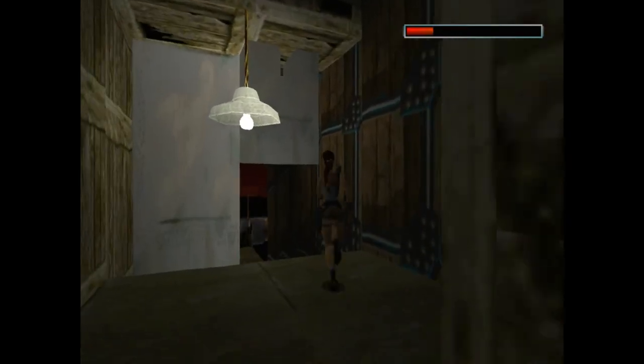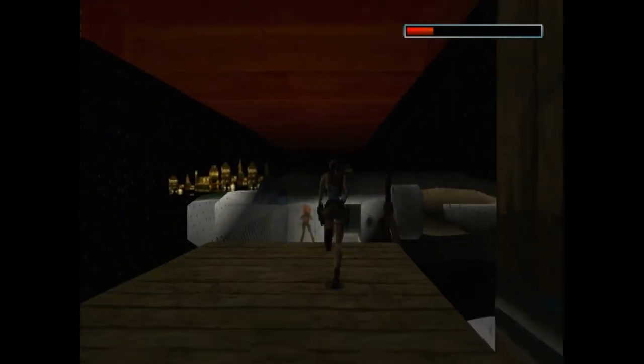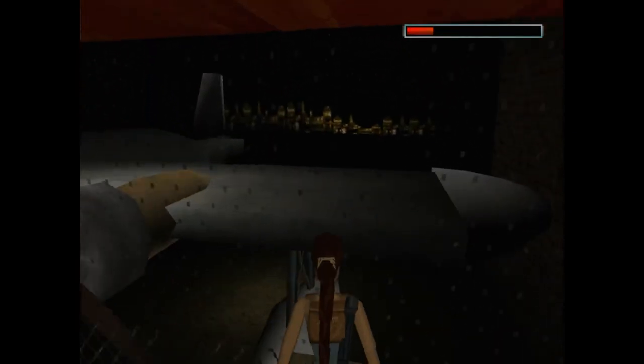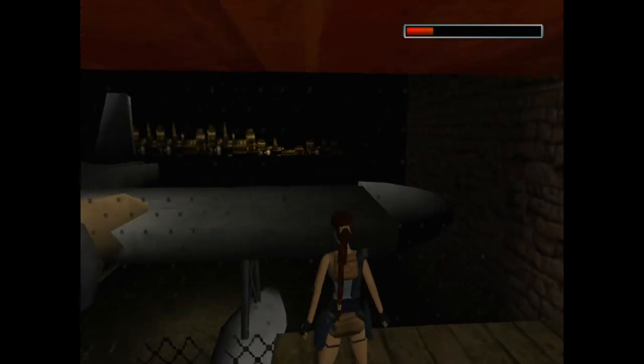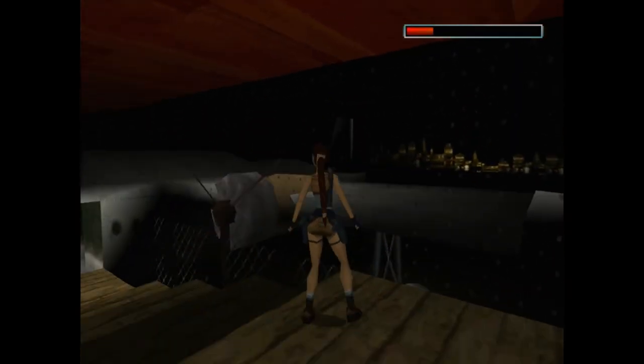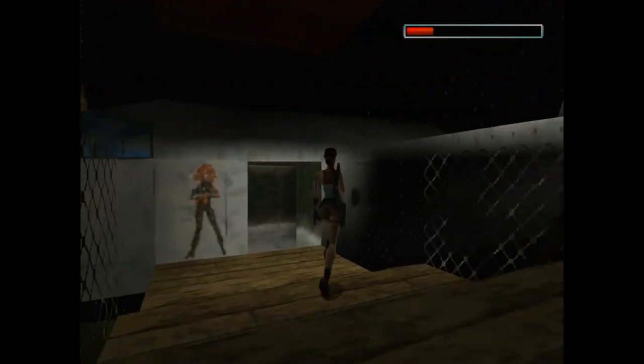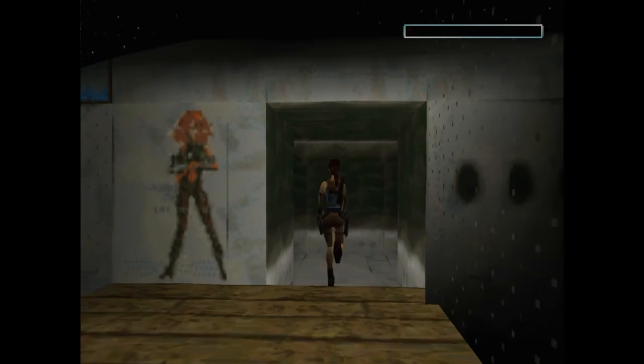In order to exit the level, all we've got to do is walk out here and into this exit. I've always thought — I never actually understood exactly where I was when I was out here, but you can see this city in the backdrop and everything, and it's just really cool looking out here. Break the plane and you'll end the level.